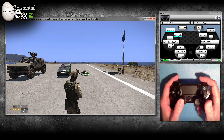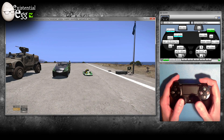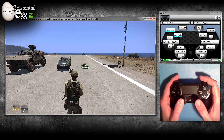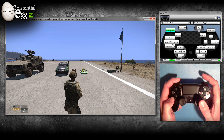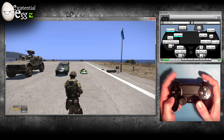Tap bumper changes your view. Hold bumper is free look — hold that in and look around. Left bumper is always going to be my modifier. You can see when I hold that in, that goes to actions, and pretty much everything up there changes. We'll go over that in a little bit.